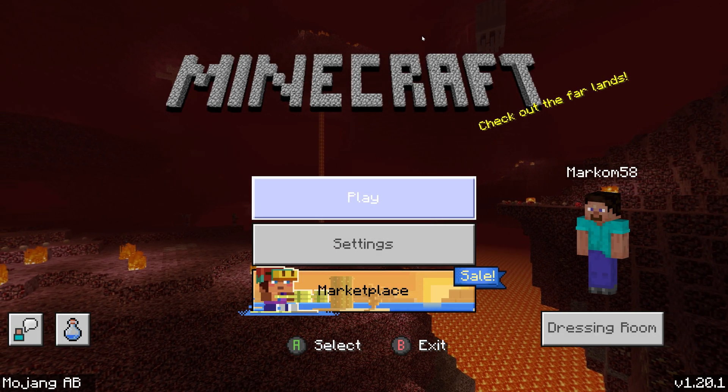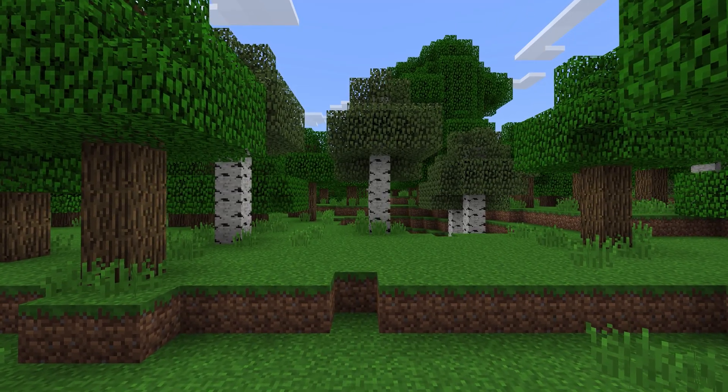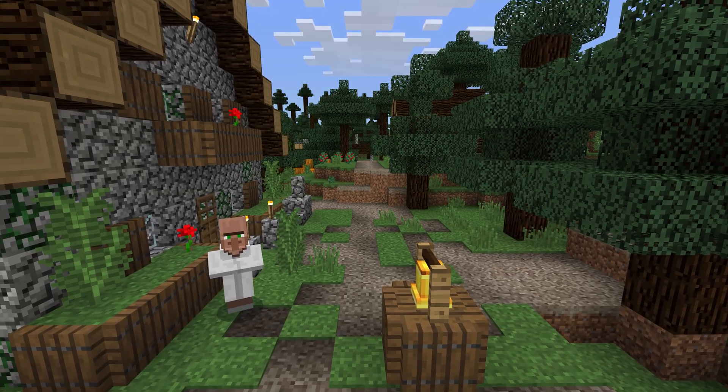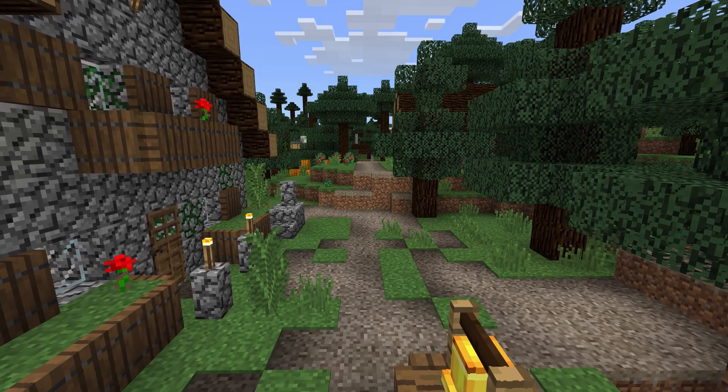This is the classic Minecraft Vanilla Textures. Have you ever wondered what it would look like with ray tracing? With the new RTX Reactor project, now we can see the classic textures with ray tracing.